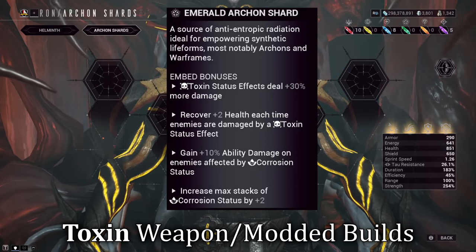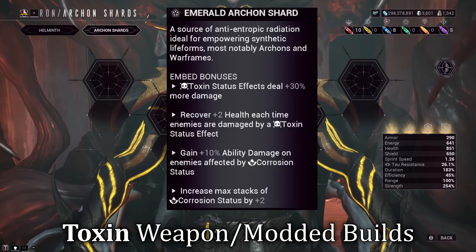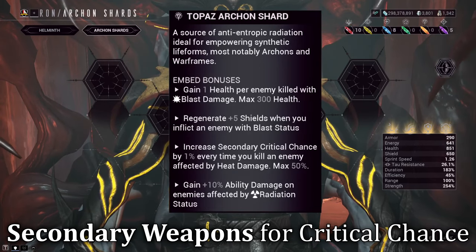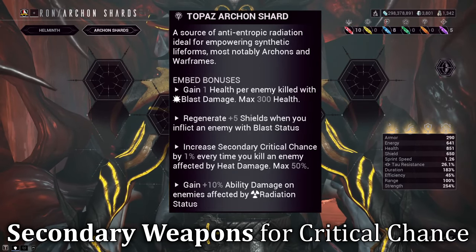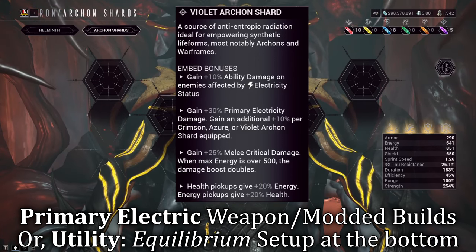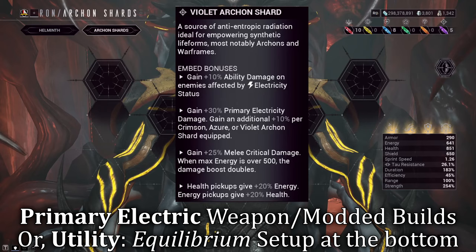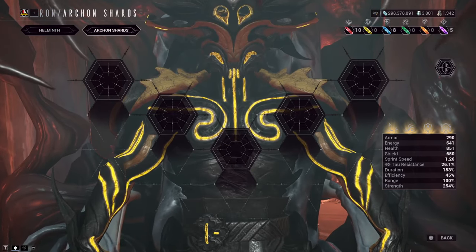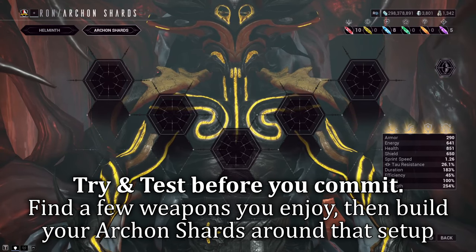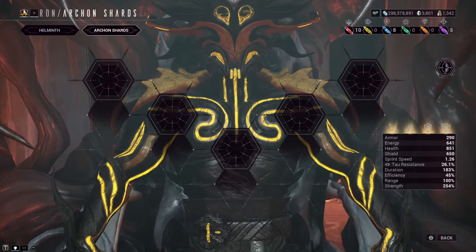If you want to branch out to the other shards for run and gun synergies: Emerald Shards mostly synergize with toxin-related setups and builds centered around running and gunning. Topaz Archon Shards focus more on secondary critical route weapons. And Violet Shards synergize more with specific electric-related setups for primaries. My advice is to find the weapon or weapons you enjoy most when running Hydroid, then center the shards around that playstyle.